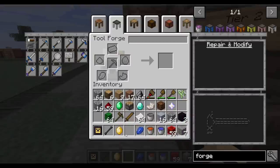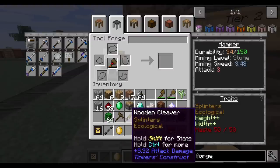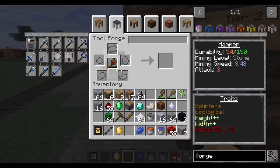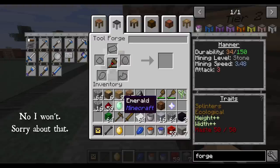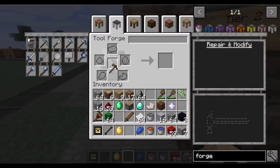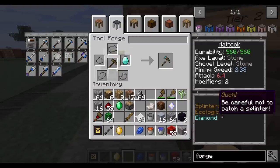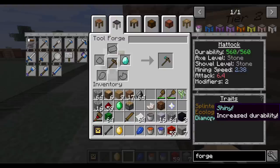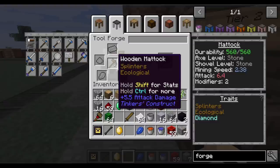I went and grabbed a whole bunch of modifiers to show you what these do. Redstone will speed up tools but doesn't do anything for weapons — so you're not going to be able to attack super fast. The cleaver I haven't shown you yet but I will in a moment. First, this wooden hammer is already used up on all its modifiers. Let's grab the wooden mattock — if I add a diamond to it, you see it actually increased the mining speed, attack ratio, and durability. Mostly it did a really big increase in durability.